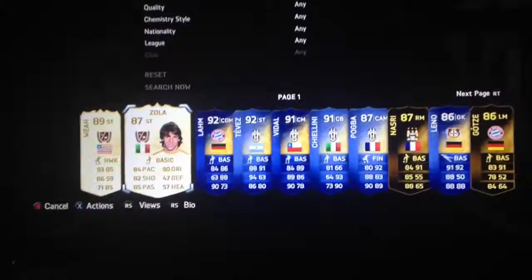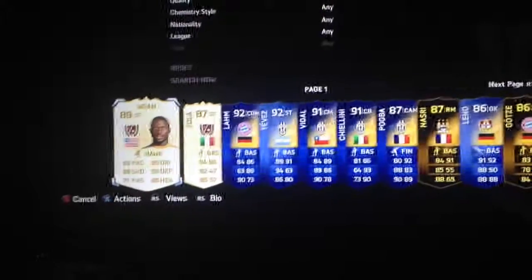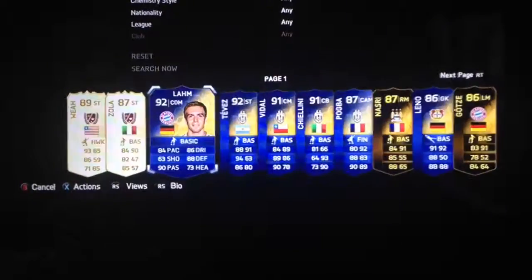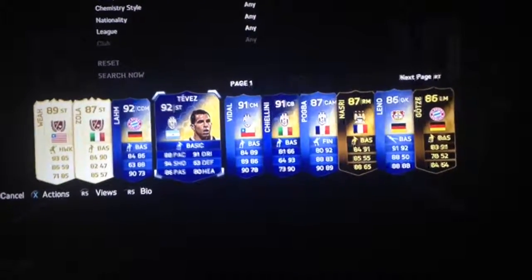Zola I got pretty much yesterday, and then I got him again today. I was attempting to sell him because he goes over a million coins, but he's such a brilliant striker. Here we have Lom, who is a very good sentiment. Tevez, who I packed today in a 7.5k pack - good striker, really good dribbling.